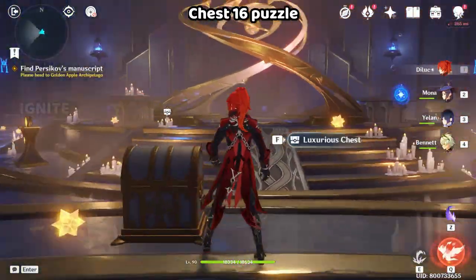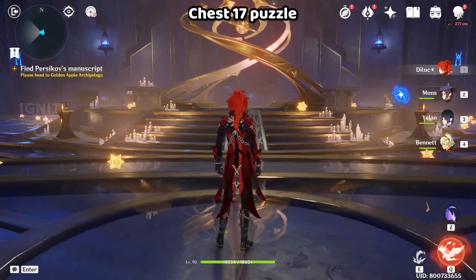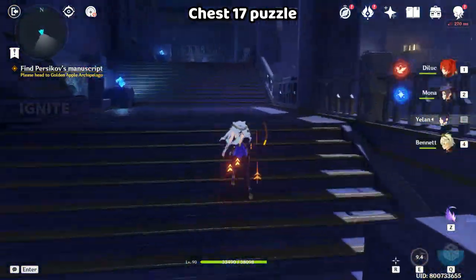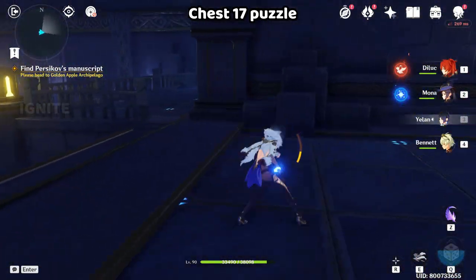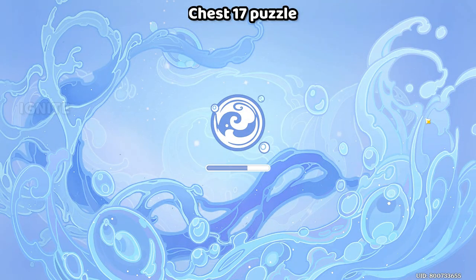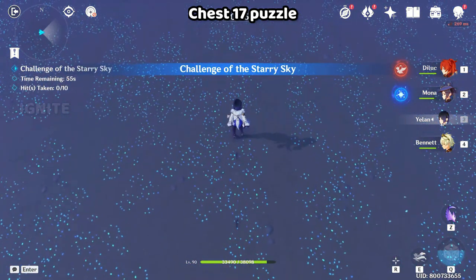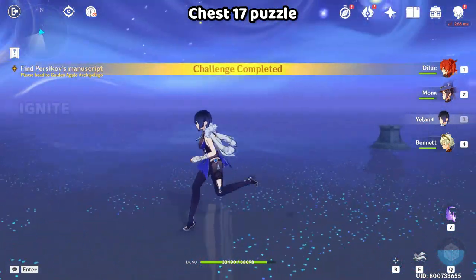After you get the luxurious chest, go to the right domain. After you come inside, go through these stairs to reach the top. Go inside this domain — it will have an ejection point. From here jump down to the water and it will start a time challenge. You can use Venti, Zhongli, or anyone to block this. I used Elan to block it since I didn't have them. Use geo characters or someone so it will be a bit easier.